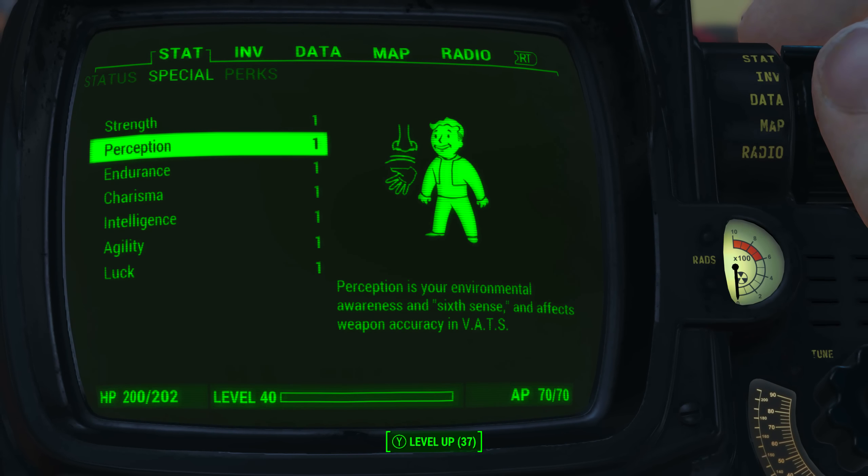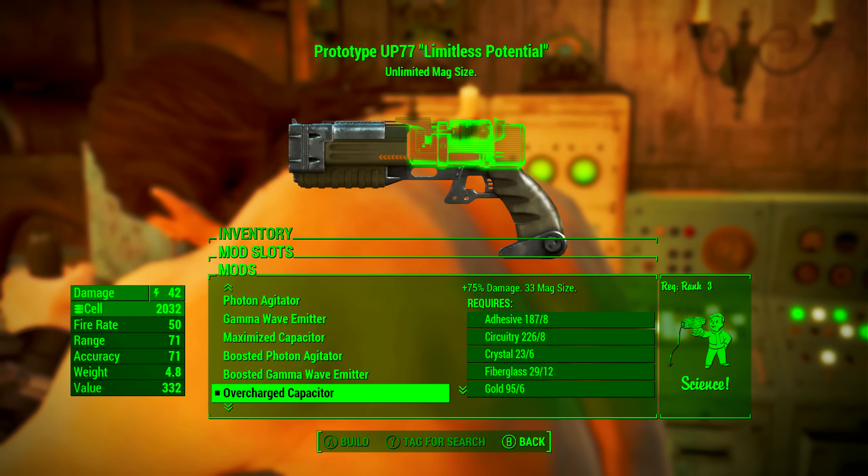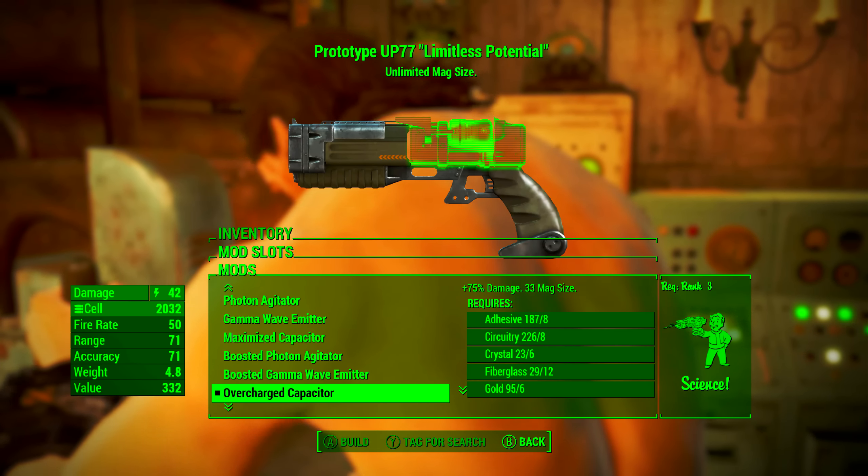I also have no Bobblehead perk or magazine effects applied to my character. What this means is we will be seeing the absolute minimum base stats of the weapon. In the first slot, we're going to be going with the Overcharged Capacitor — this increases damage by 75% and increases the magazine size to 33, but that doesn't matter — more on that later.